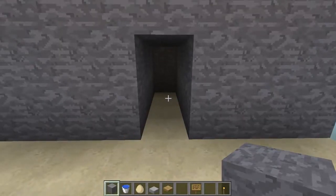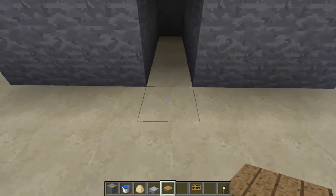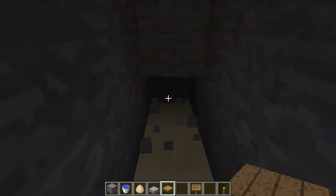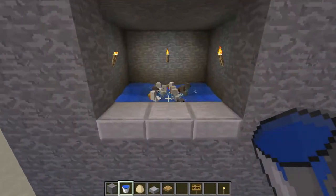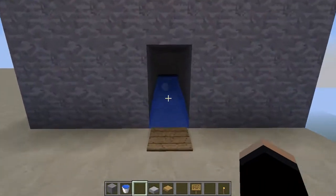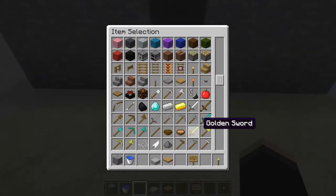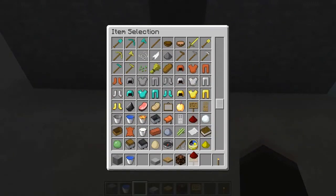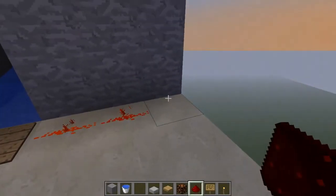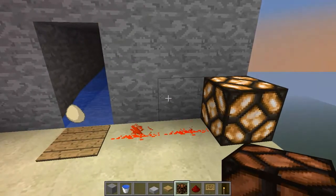If you wanted to be really lazy, you could make it so that you never actually have to go to your collection room. All you need to do is put a pressure plate there, get rid of that block, and put a bucket of water in there. Whenever they lay an egg, it will drop down and the water will carry it to the pressure plate. And then if you want to start getting really fancy, you can link that up to a redstone lamp elsewhere in your base to say, hey, there's an egg waiting for you.